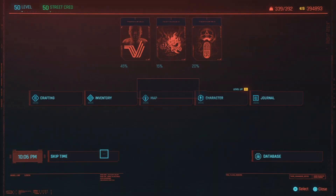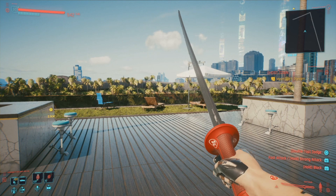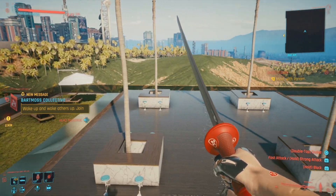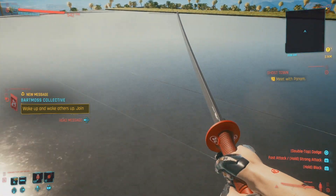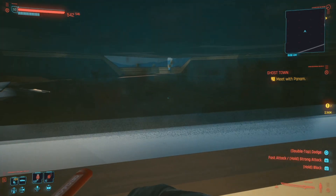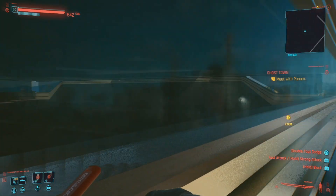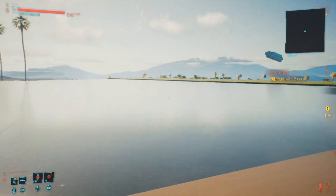Let me switch it to daytime so you can see a little bit better. Take a quick look around — the view of Night City is better at night. This is what it looks like during the day. It's a pretty beautiful place, but there's really nothing to it. If you want to, you can glitch inside of this room using the wall glitch exploit, which I'll link in the description below. I'm not going to bother showing it — it's a kind of difficult wall to get through, and there's absolutely nothing in there, it's just a blank room — but you can get in there if you want.